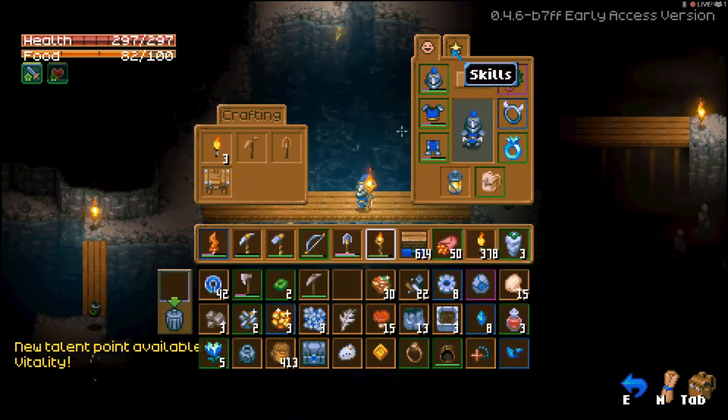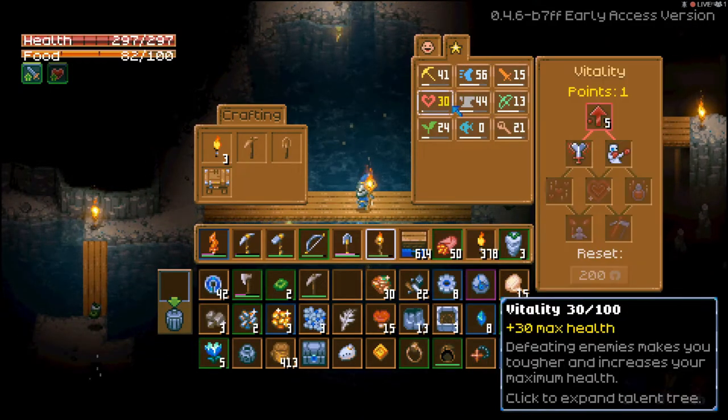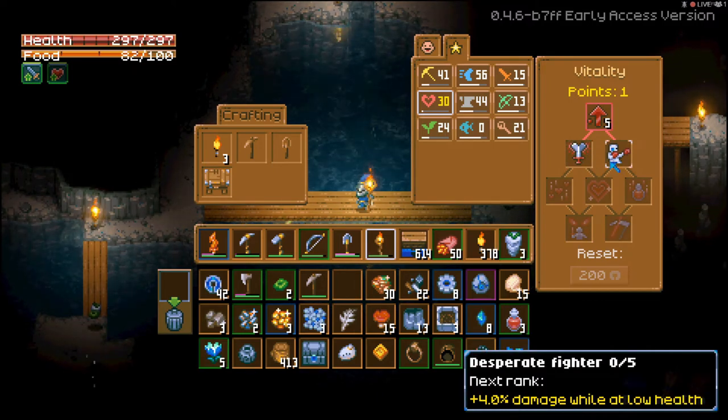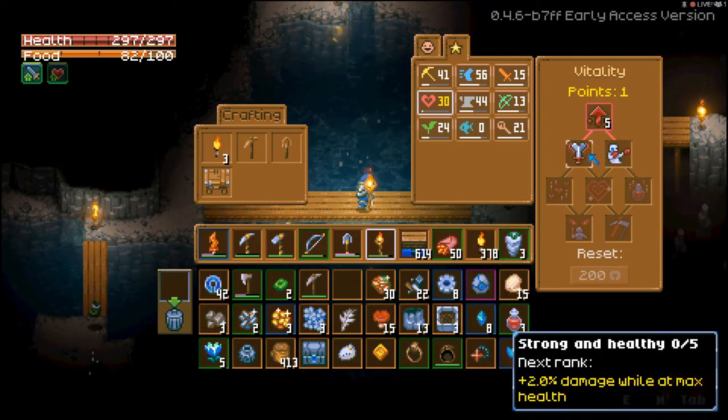I got a talent point in vitality. I can choose between strong and healthy — two percent damage and four percent while at low HP. That's good for you. Strong and healthy gives two percent damage while at max health.